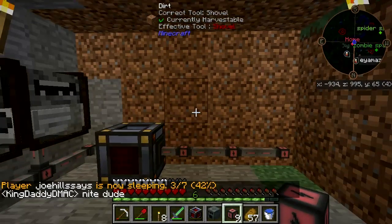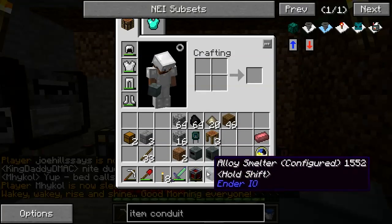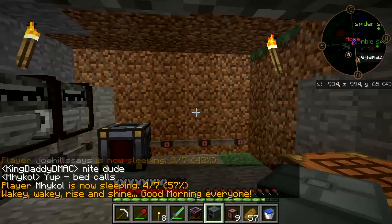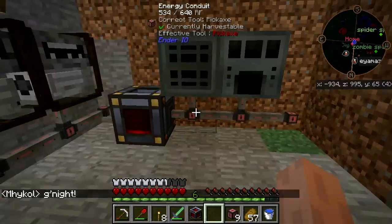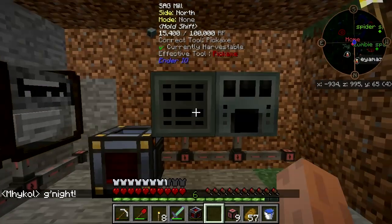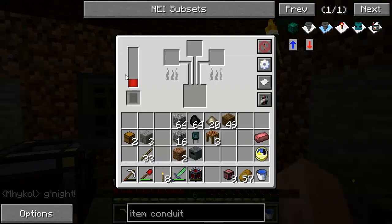Run that over here. We need the alloy smelter and the Sag Mill, like so. They are both charging — excellent.